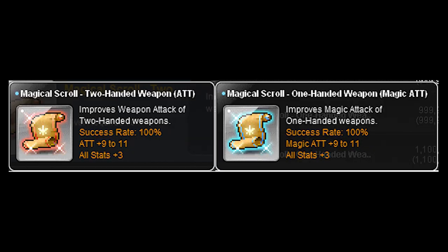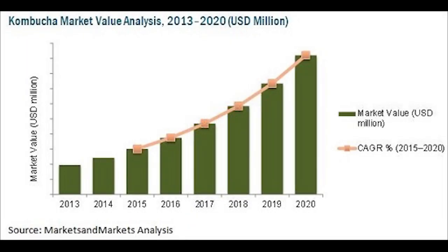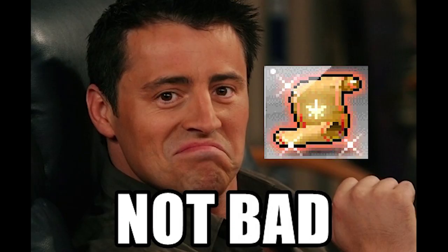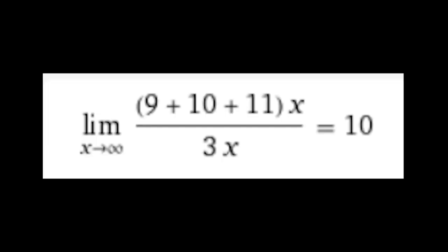Next up we have magical scrolls. Magical scrolls are like kombucha — they came out recently and are starting to become more commonly used by players. Most people still prefer prime scrolls, but magical scrolls are not a bad option if you don't want the hassle of priming. Magical scrolls have a 100% success rate, so you won't need to worry about using protection or guardian scrolls, and on average your weapon will end up with very similar stats to prime-scrolled weapons.